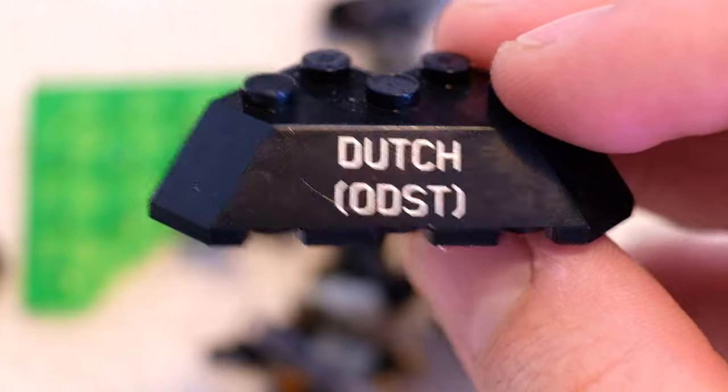We've got two white, an orange, a yellow, a green, and a red — that's really nice. We've been building up to the final figure for today — a legendary one, something I've been waiting to get my hands on for so long. The last figure is the one, the only, the iconic ODST Dutch.